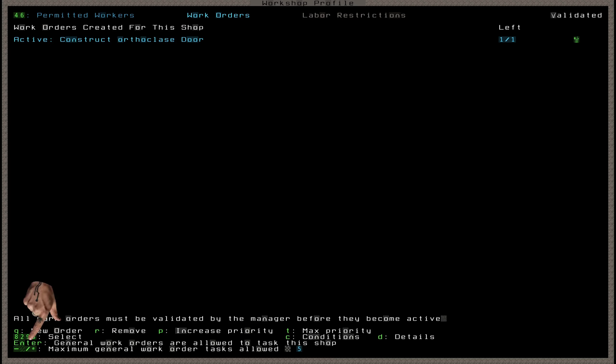Pressing P or T manages priority, C changes conditions, and D adds details. Pressing Enter will allow or disallow general work orders from tasking this shop — meaning automatic tasks like tanning hides will be given to this shop. Turning this off can be helpful if you have a specific shop of the same type elsewhere to do that automatic work, and you don't want this one doing it. You can also adjust how many general work orders are allowed, preventing them from flooding this shop and interrupting your more important tasks.